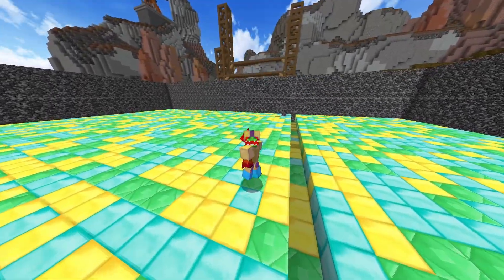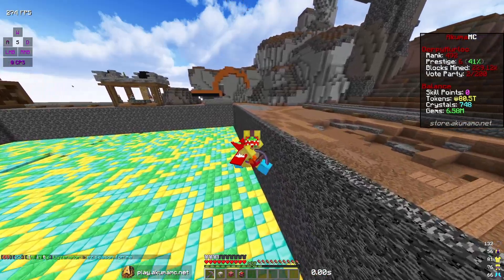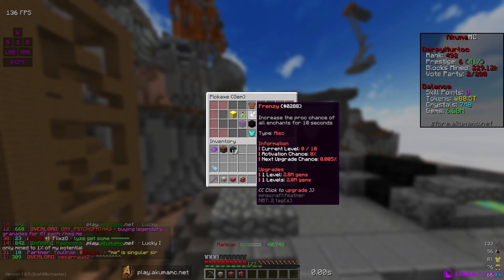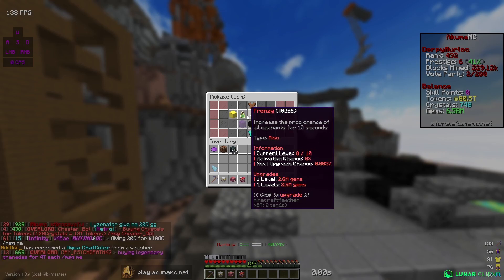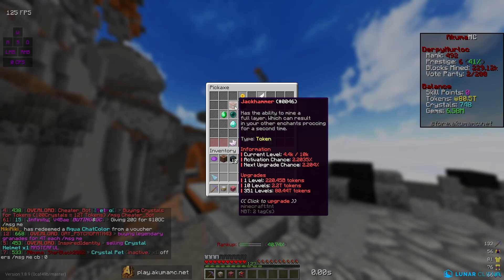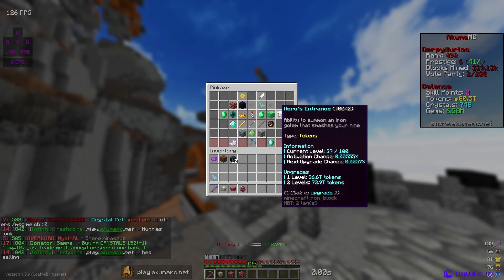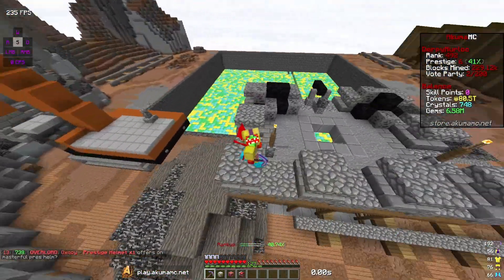Welcome back to another video. In today's episode we're gonna try to get some enchants maxed out and get a lot of progress. I'm also gonna try to get some gym enchants maxed out — it's kind of hard to get gyms, but I'm gonna try to get frenzy or berserker's maxed out, or at least close. I'm also gonna attempt to get jackhammer maxed out and upgrade the gym enchants quite a bit. Overall I'm just gonna try to get a lot of progress — maybe reach level 600.